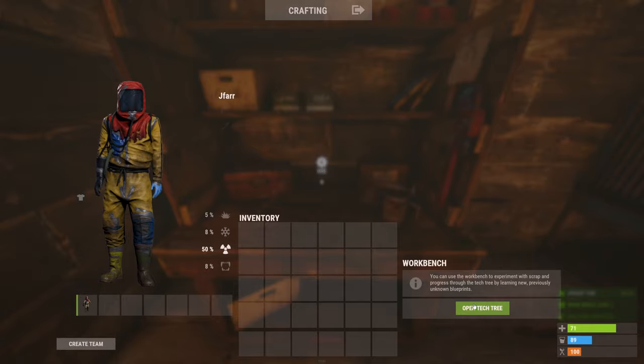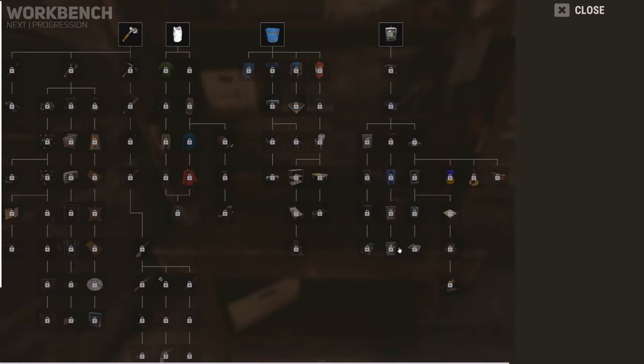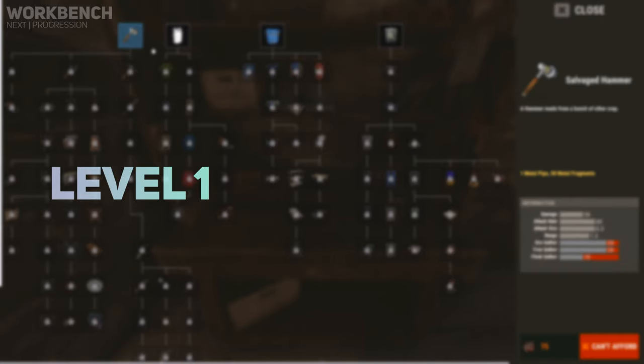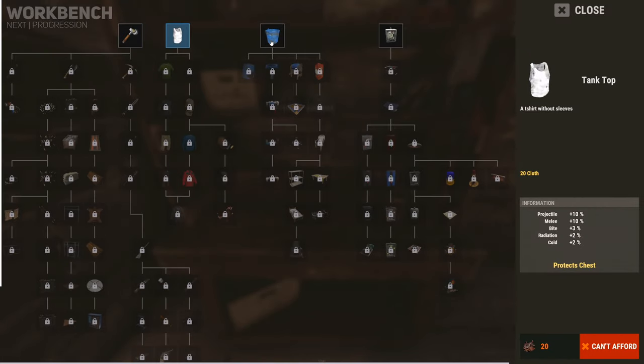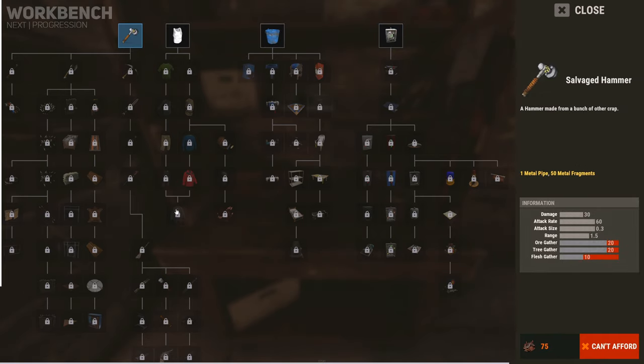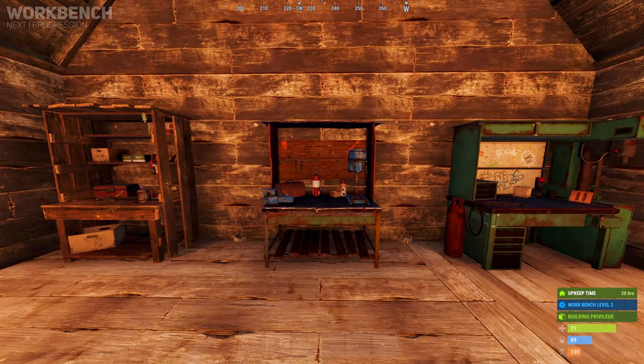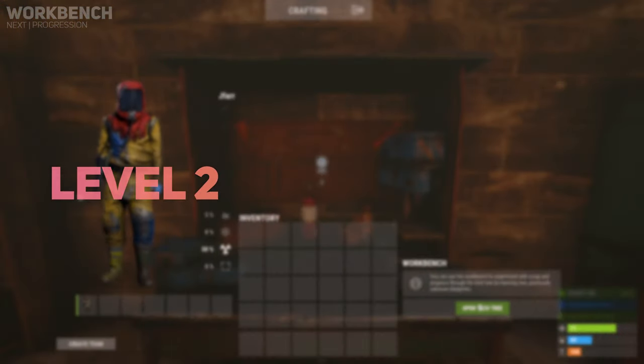Each workbench tier yields a different tech tree which contains items to unlock, corresponding to that level. The level 1 workbench holds beginner items necessary for early defence, raiding, farming, building and contains the essential items necessary for power production and storage.